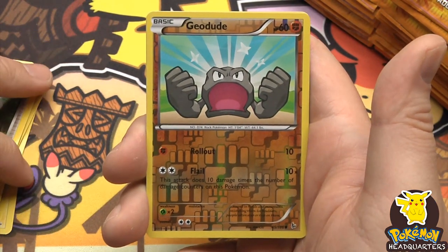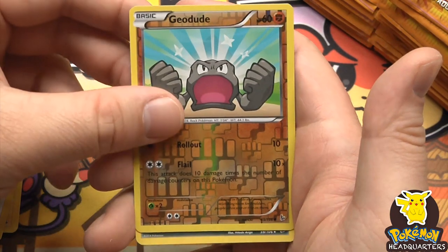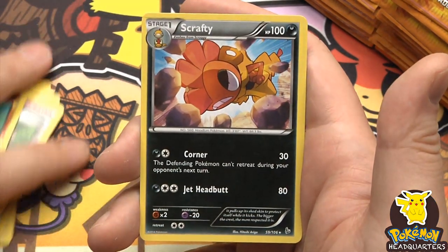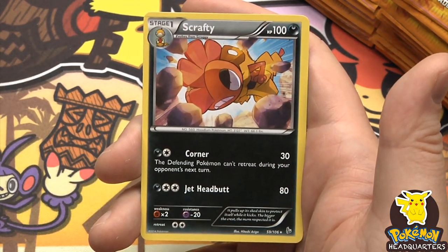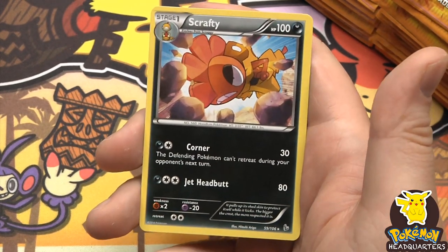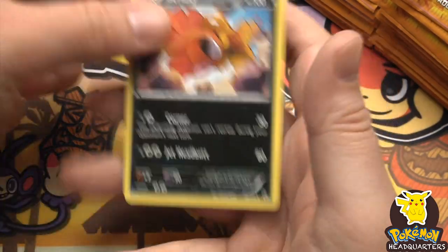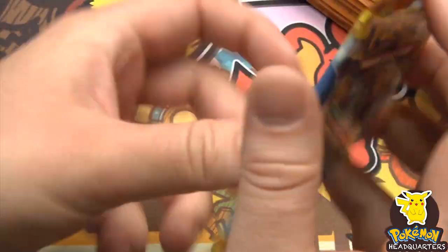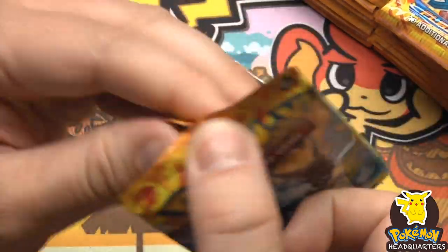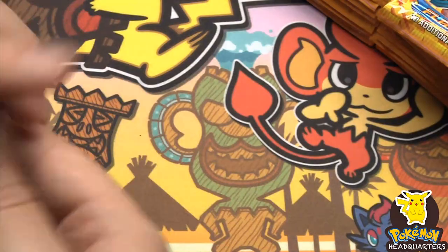Geodude - that guy is old school, that's from like original Pokemon! And a rare: Scrafty, 100 hit points, 30 damage with Corner and Jet Headbutt dealing 80. All right, no crazy pulls yet.